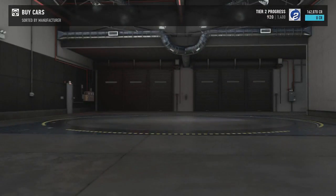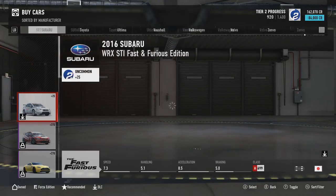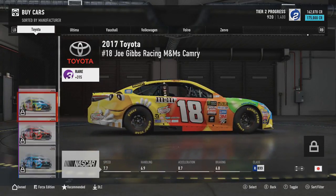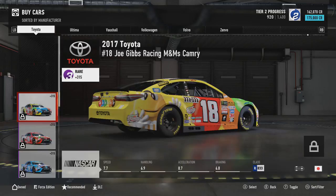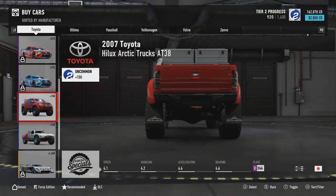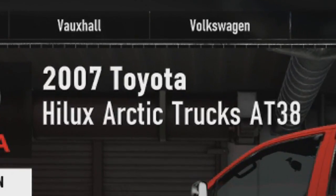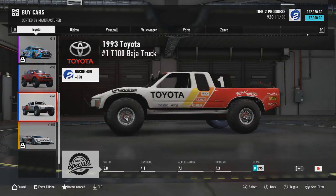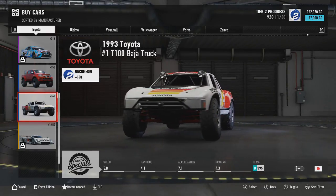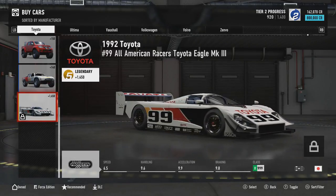But if we go to buy a car and we scroll all the way down to the end - there we go. Toyota, why is it here then? So those three there are the racing cars, NASCARs. And then if you go down here, we've got the Hilux that was in the Hot Wheels Expansion for Horizon 3. The 2007 Toyota Hilux Arctic Trucks. We've also got a 1993 Toyota Barger Truck - that thing looks pretty cool, to be honest. And we also have a 1992 Toyota All-American Racers Toyota Eagle Mark 3.